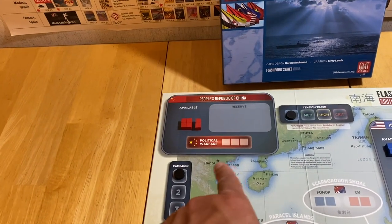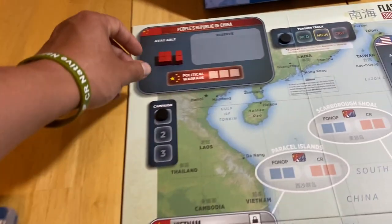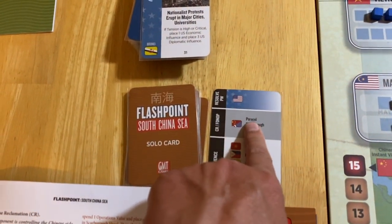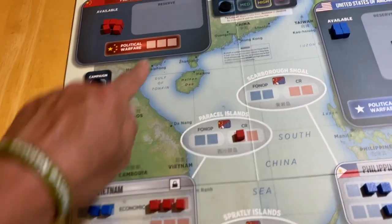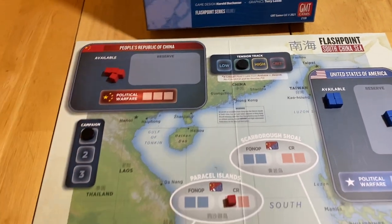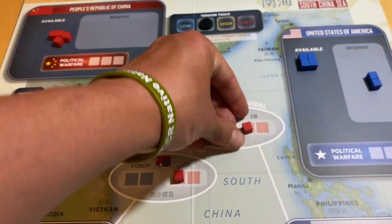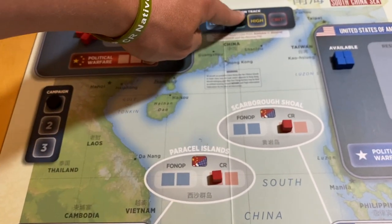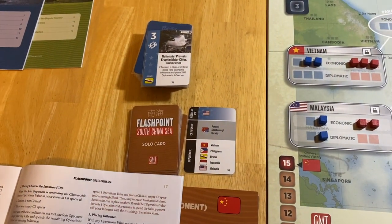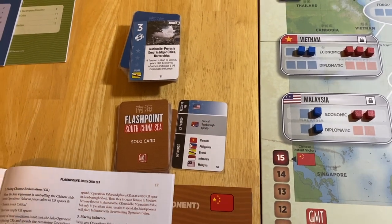We've got three ops to spend, and they're going to spend one op to place into one of the three island groups. To choose which one, we look at the solo card we drew — Paracel gets the top. So we put one in there, which ratchets tension up. Then it costs two ops to put another CR down. We've already placed in Paracel, so the next one will be Scarborough. We place that in here and that's all three ops. Tension moves up to high. The reason three are listed even though you can only put two cubes down is that if you're playing the U.S. side against China, you could conceivably spend three ops to place FONOPs in each of those locations.